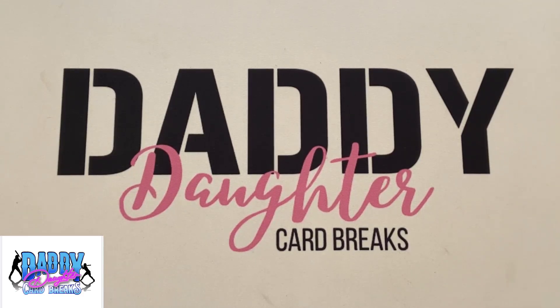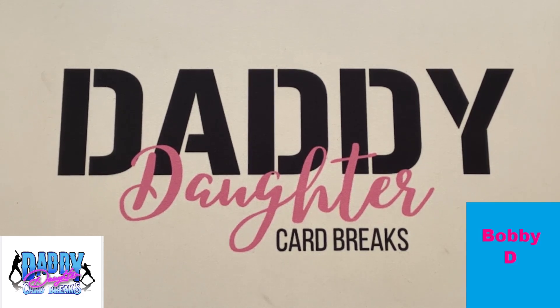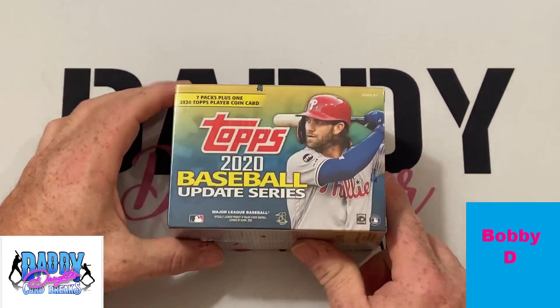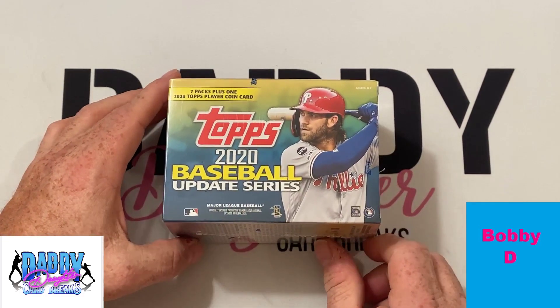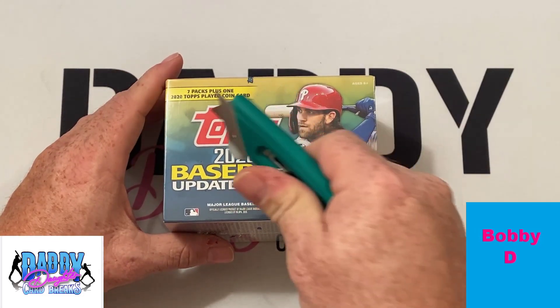Hello everyone, welcome to another video with Daddy Daughter Card Breaks. My name is Clay, my name is Sydney, Lucky is with us. Today we have another personal break for Mr. Bobby D. Bobby D went over to the website daddydaughtercardbreaks.com and purchased a 2020 Topps Update blaster box, so we'll see what we can find.